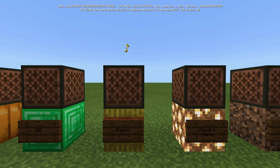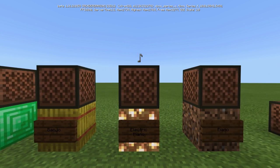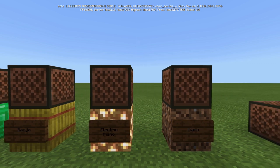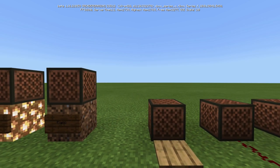You have the banjo, which is from the hay bale. The electric piano is only made by the glowstone block. And the piano — also called the harp — is made from every other block in the game, such as dirt. That's the generic sound most people think of, because they probably put it on dirt mostly. So there are 16 actual instruments.